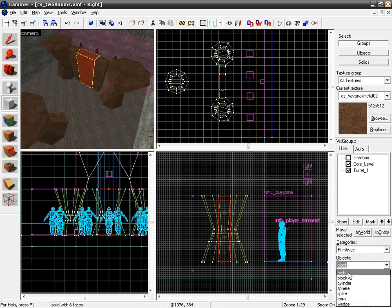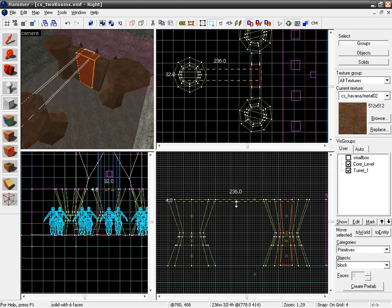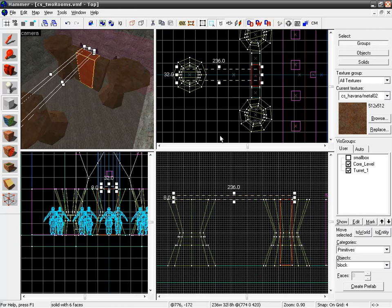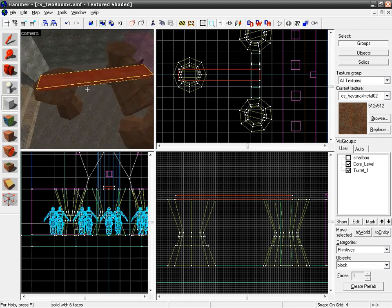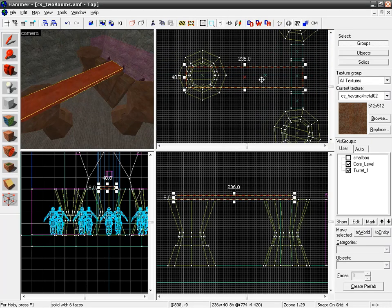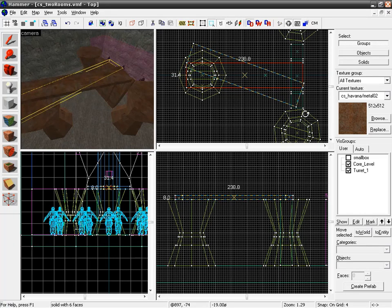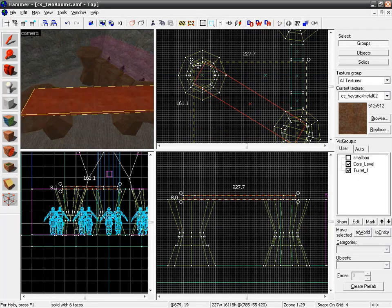With the brush tool, we'll stay with a block but you can experiment with other primitive shapes. I'm going to create a block that's nice and thin — only a few units tall. Remember, 18 units is the highest someone can walk over, so 8 is easy to step over. Right-click, Create Object. We have our plank going straight across. Let's select it and bump it up about 48 units. Rotate it, and place this guy connecting our turret center portions.